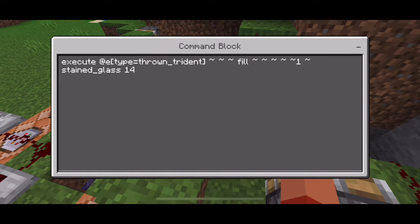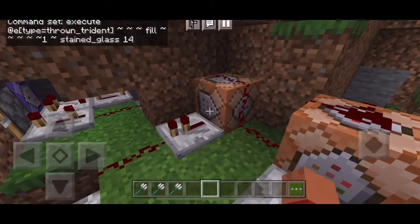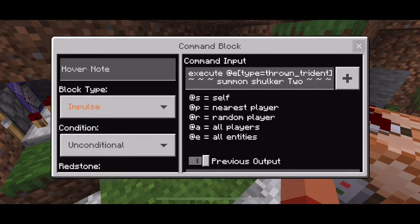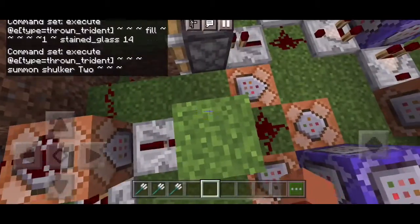The first thing it spawns is just some stained glass. Even though the first portal is blue stained glass, it will spawn the red ones first. So I spawned the second portal before the first portal, so it just overlays first. This is the shulker for the second portal — that's how it works.